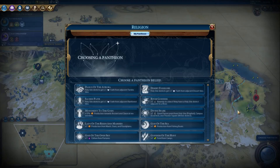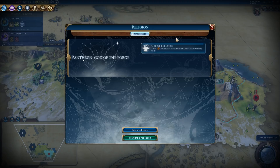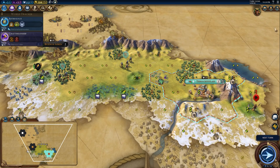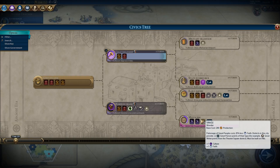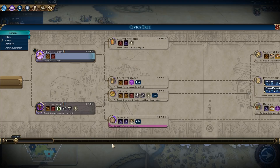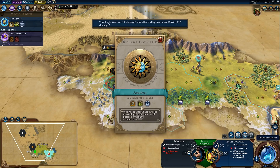Now we get to choose our pantheon. Playing as the Aztecs simplifies this choice a lot — we want God of the Forge, which gives production toward ancient and classical military units, letting us produce more Eagle Warriors. By founding a pantheon we also got an inspiration toward Mysticism and some era score. Mysticism is a third-tier civic that gives plus two great scientist points, plus two great prophet points, the Oracle, and plus one envoy. We've also unlocked Astrology, and since we do have faith generation in the early game, we're going to pursue a religion for the Aztecs.